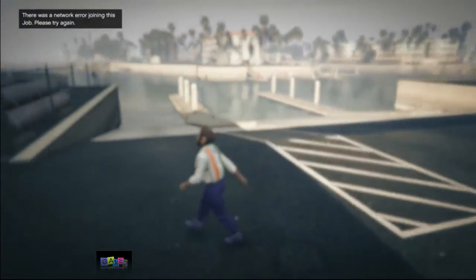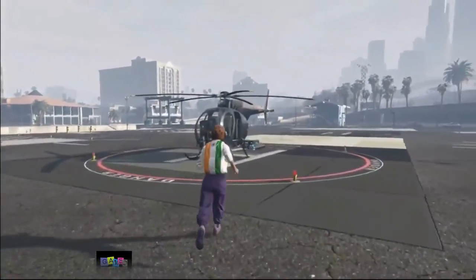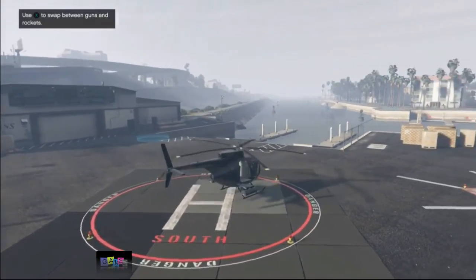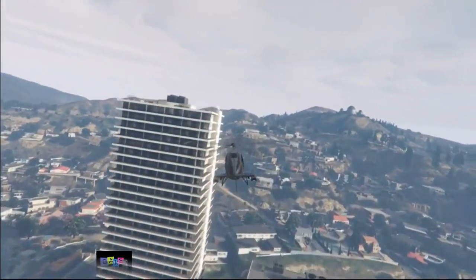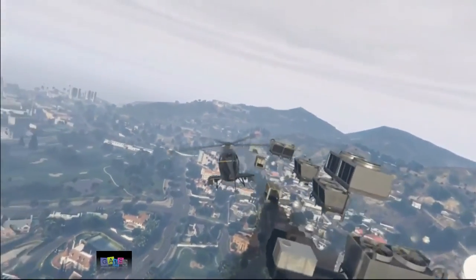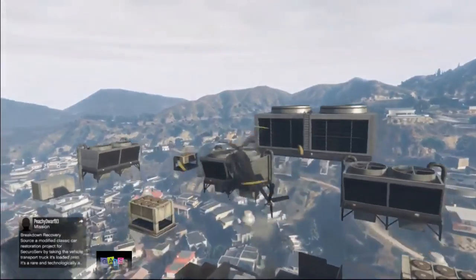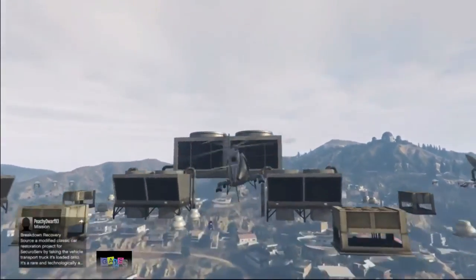You might not be able to see your chopper on the map right away — doesn't matter, just run to it and you'll eventually see your Buzzard. Once you're inside your Buzzard, make your way to your apartment. There are a lot of steps here but it is extremely fast and super easy — just give it a try. Land on the apartment building.